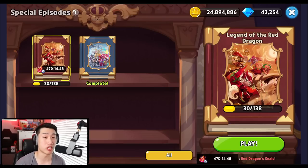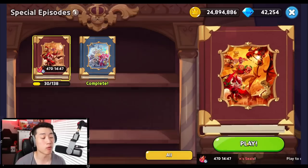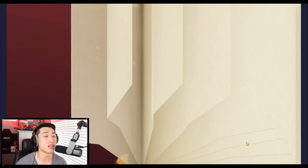You can currently purchase the episodes of the Legend of the Red Dragon for 300 crystals — it is on sale right now. Make sure to go and unlock it even if you don't plan to do it right away. If the sale ends, it will be a total of 3,000 crystals, so 300 is super cheap. Make sure to do it.